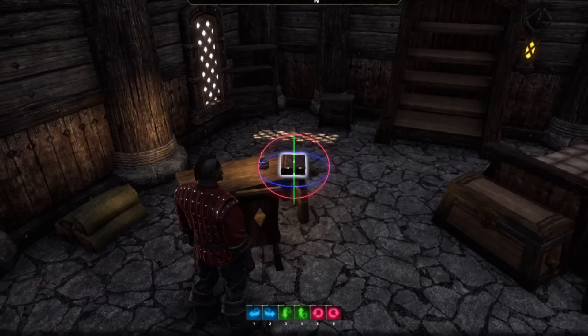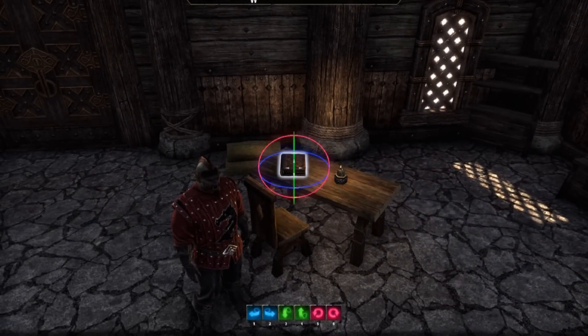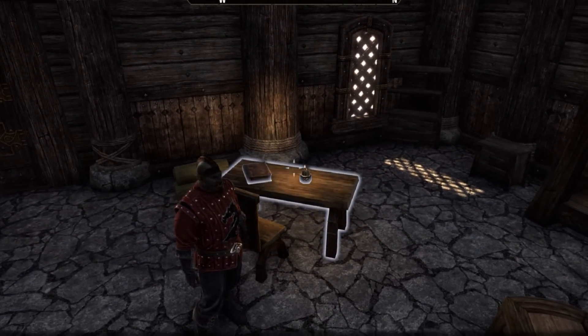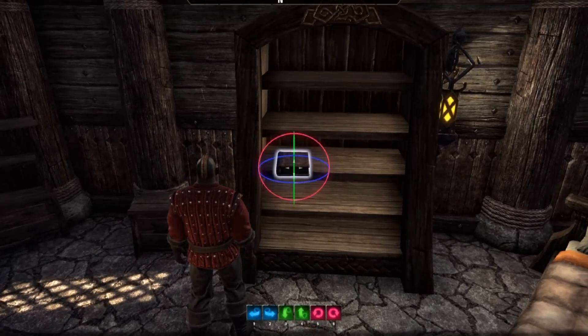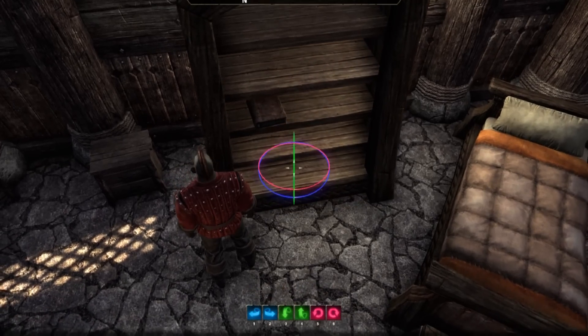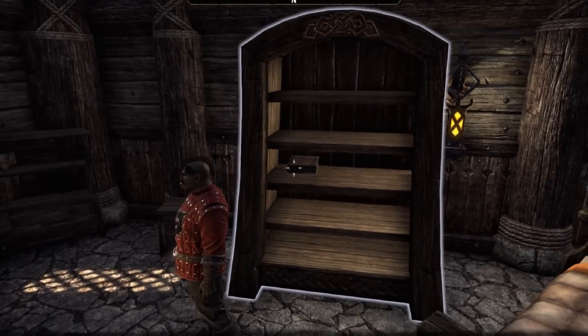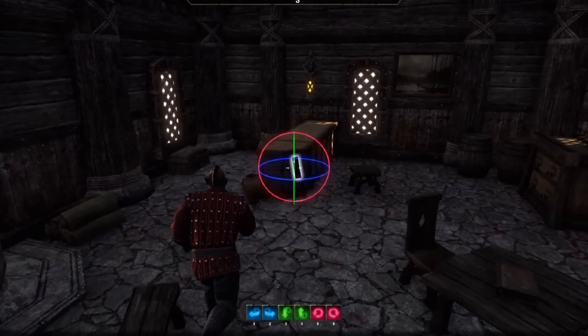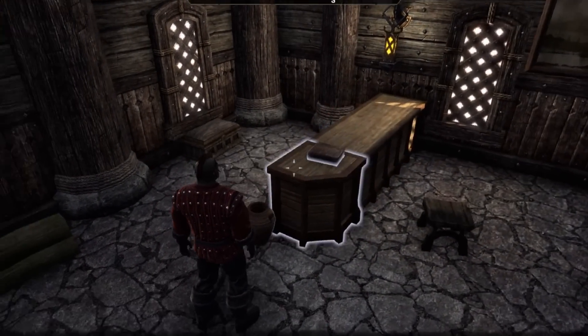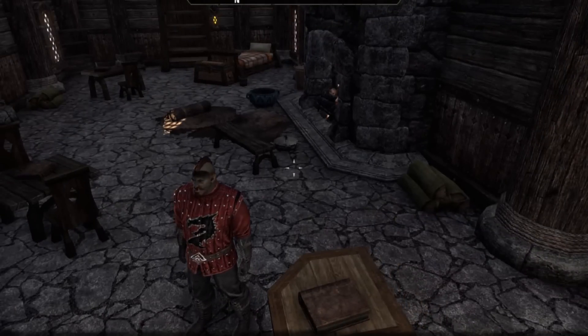Unfortunately, they're pretty hard to get on a bookcase and almost impossible. Hopefully ZOS will change that in the future, but right now it's really difficult — you have to put the book down, move the bookcase forward, and even then you can't read them afterwards. But once you're done with the housing editor, exit it and the books will be completely readable for you and your guests.